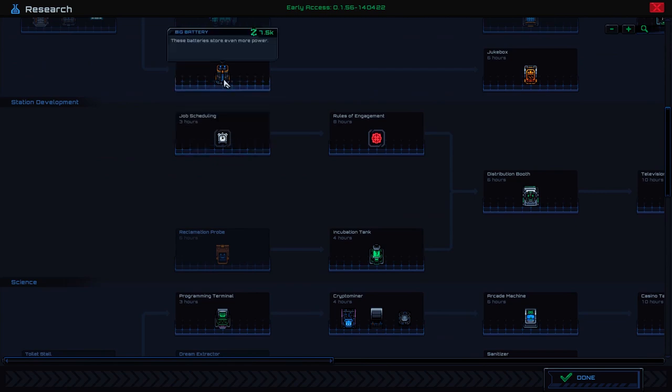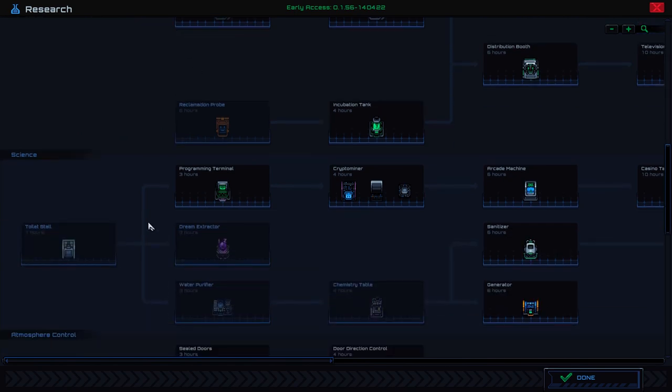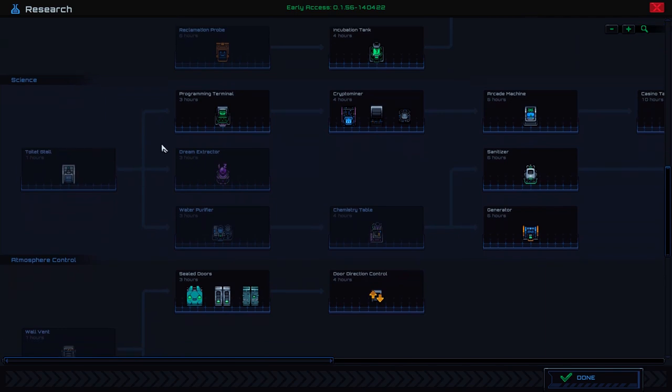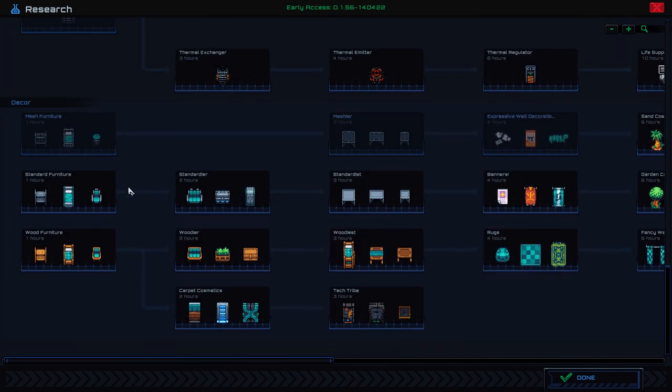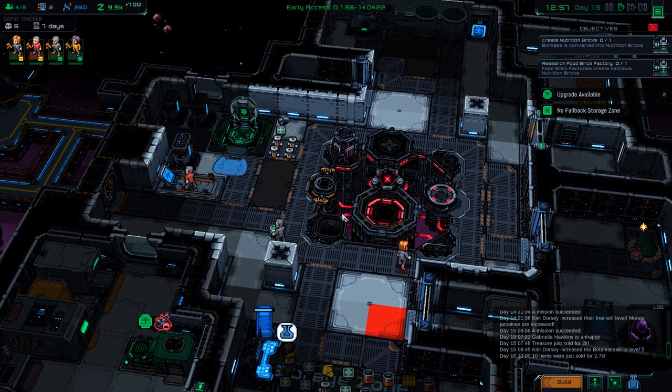What can you show me that's cheap? You know what's cheap? Decoratives. Start getting some decoratives in here - banners and so on. And that is probably an excellent place to call it on Starmancer for today.